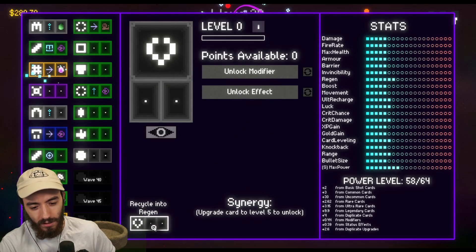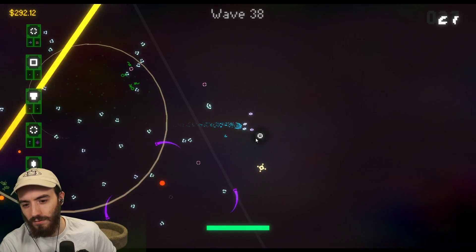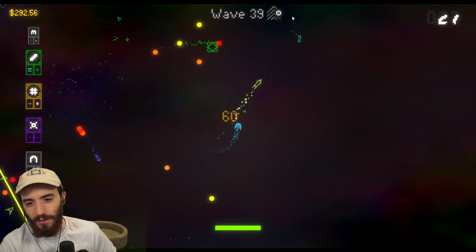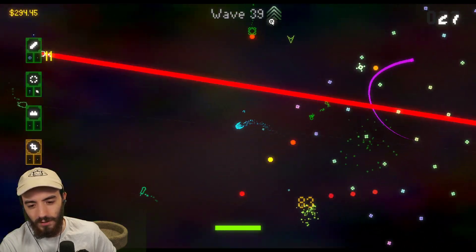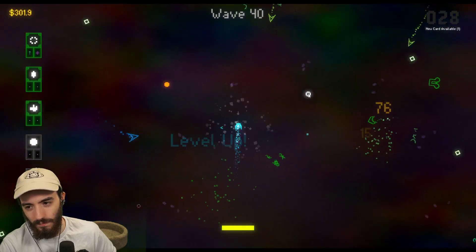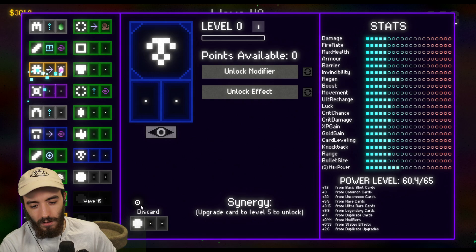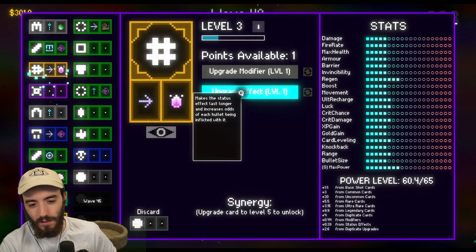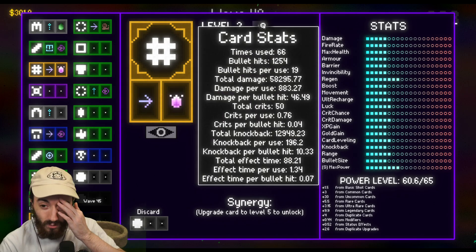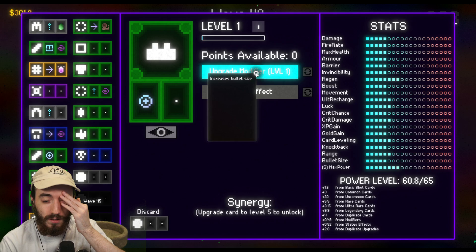Recycle into regen — hell yeah! Wave 39. Are these like buffs for the enemies — do they have a speed buff in this wave? Upgrade the effect — you can upgrade the effects and all that, which I think is kind of cool. But there's just a lot on this screen that I feel like would turn away a lot of people.